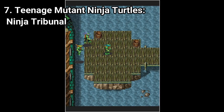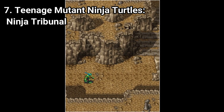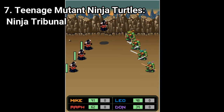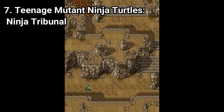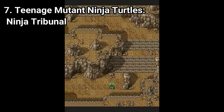Teenage Mutant Ninja Turtles Ninja Tribunal is a turn-based RPG. You roam around, fight enemies in a turn-based fashion, and progress through the story. You can upgrade your turtles, get new attacks, and the more you level up the stronger they get. The presentation is kind of weak, because in some moments the camera zooms in and starts to wobble, and people with motion sickness might feel uncomfortable. But overall the game is okay — for a turn-based Java game it doesn't have the depth of a big game, but for Java standards it's decent.